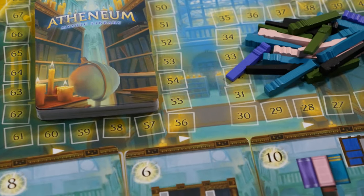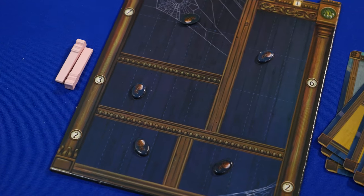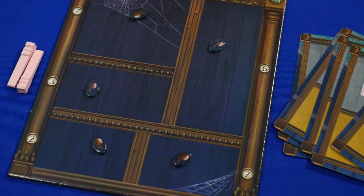There's a main library board with player pawns, cards, and other items. Each player has a player board with spider tokens and is dealt a hand of cards. Here's a quick overview of Athenium.